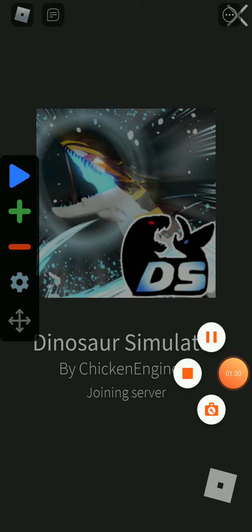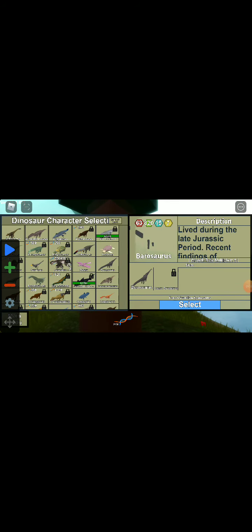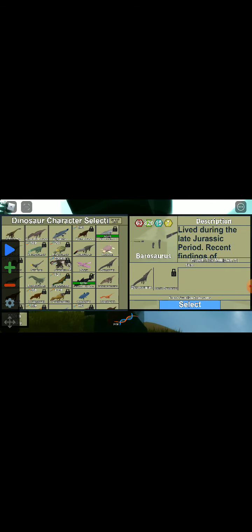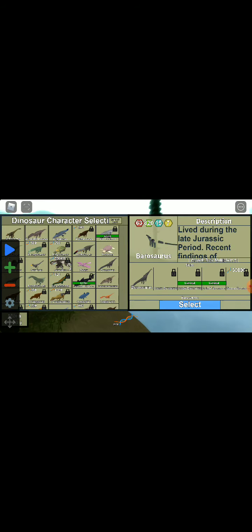Wait until you join the private server. After you come into the server, grab your Barosaurus.